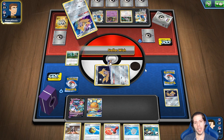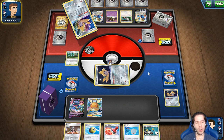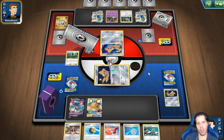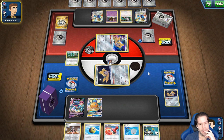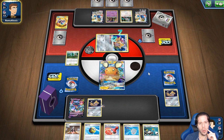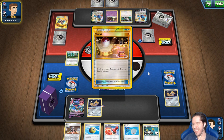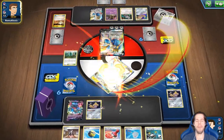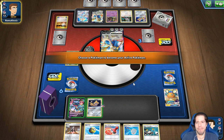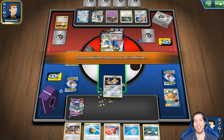Si encontró el tercer Metal Saucer, quizá veamos un KO a mi pobre Zacian aquí, lo cual no sería ideal por cómo funcionan los premios para mi oponente. Vemos el Great Catcher — eso sería aún peor si mi oponente ya noquea el DDN. ¡Qué turno para mi oponente! No podría haber pedido mejores cartas, honestamente. Como ya hizo el combo, el problema va a terminar siendo que ya solo necesitan noquear a un Dragapult VMax para ganar el juego. Cuando le sale una mano tan firme, pues no hay mucho que hacer.